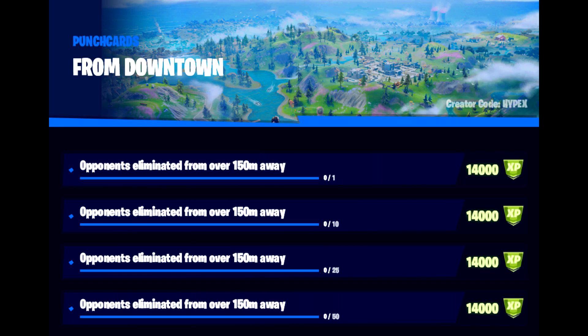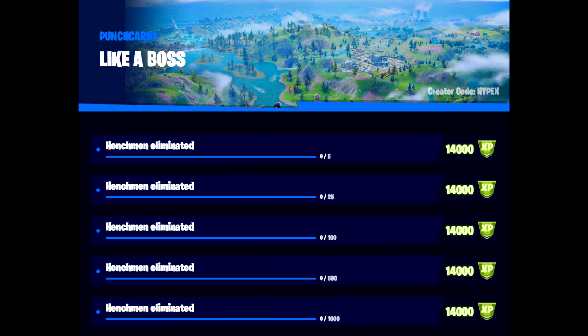We then have From Downtown — opponents eliminated from over 150 meters away. So snipers or assault rifle kills from a long distance, and this one goes up with each tier. We then move on to Like a Boss, which is getting henchmen eliminations, moving up to a thousand at the last tier, which is quite a hefty amount. So you're going to want to drop into the Authority and those types of places and get some henchmen kills.